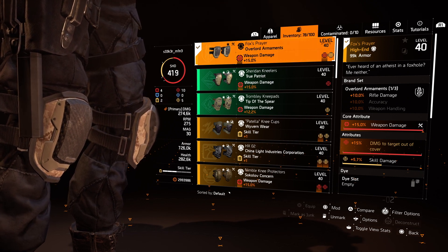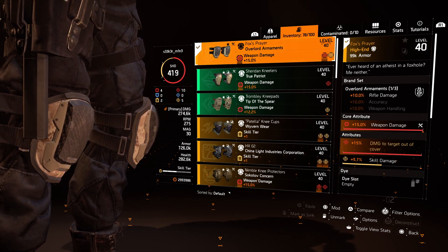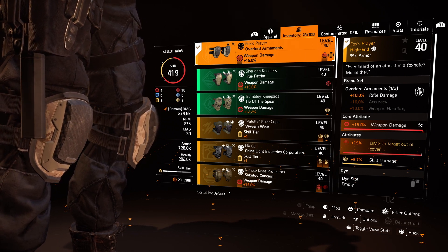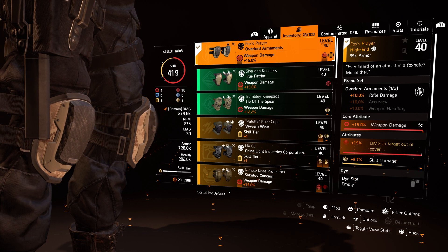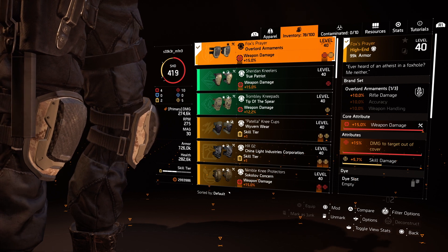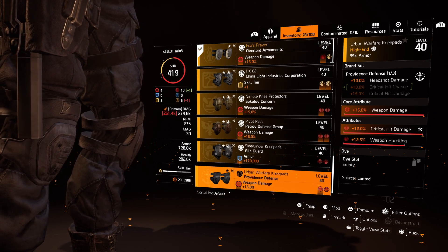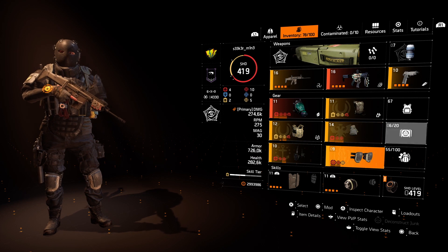These are the named knee pads — the main reason is 15% damage to targets out of cover. Especially heavies and most NPCs, if you shoot them they come out of cover. The seekers are great to bring them out of cover too — you deal damage, you see where the NPCs are, and you deal more damage. I have skill damage as an attribute here but I'd prefer crit chance or crit damage. If you don't have these knee pads, you can use Sokolov, Jeska Viroba, or Providence for 10% crit chance. There's quite a lot of flexibility with this build.